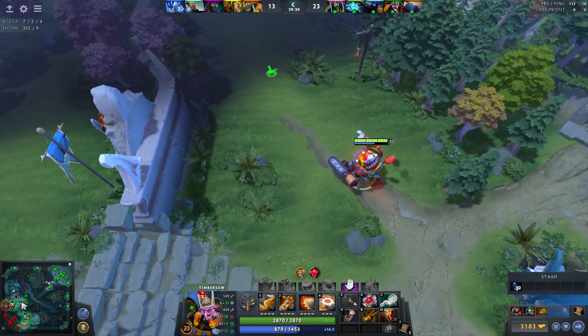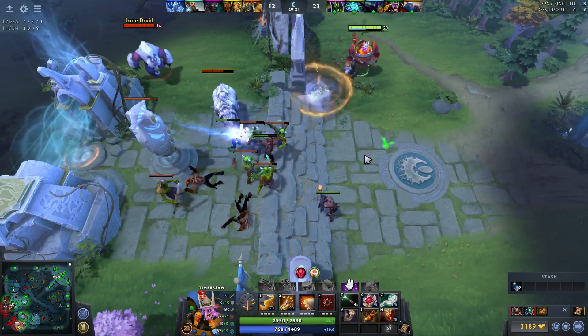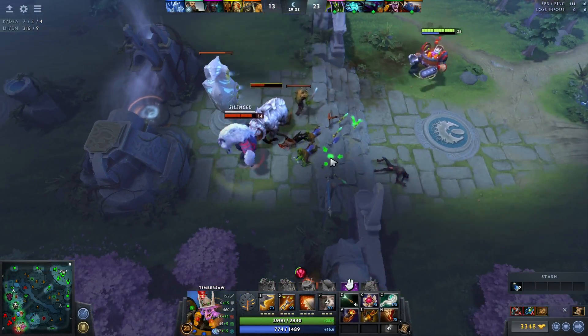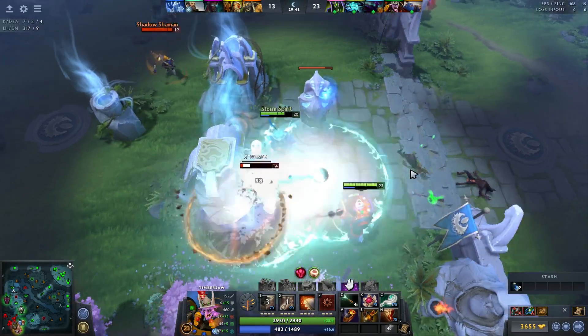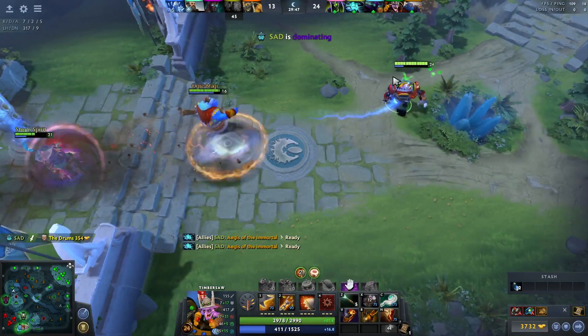Honestly the best thing you can do right now is have your two supports in the side lanes and they just deny creeps - they don't use any nukes, they just deny, so no waves go to the enemy base. I don't like this, this is so sketchy. He can't get shackled at least - he's fine. Don't hit the town hall.